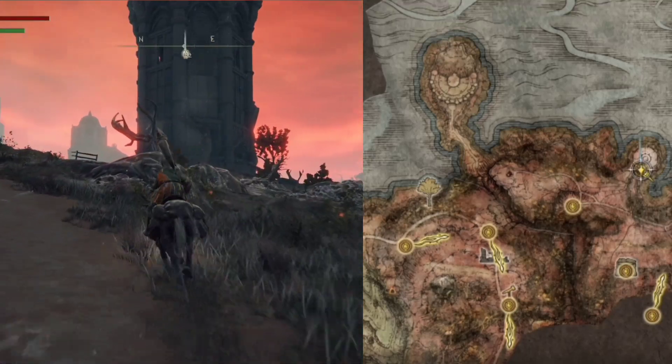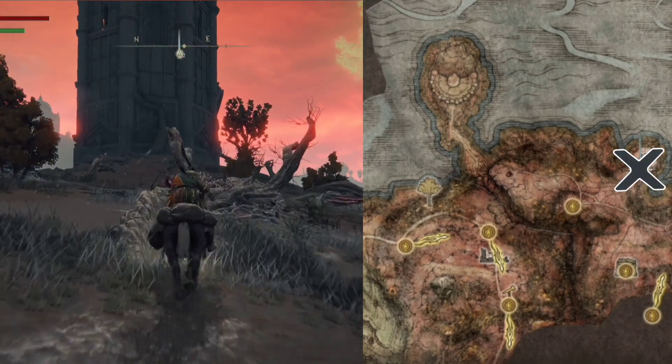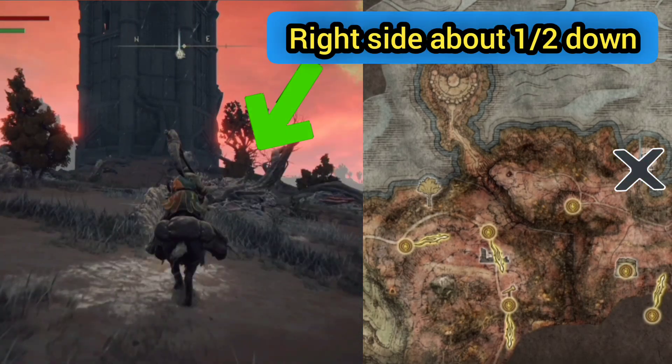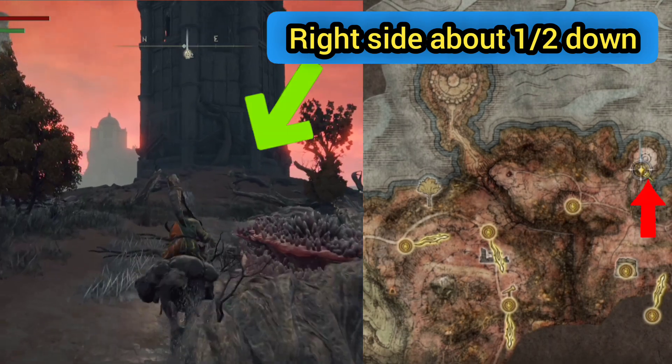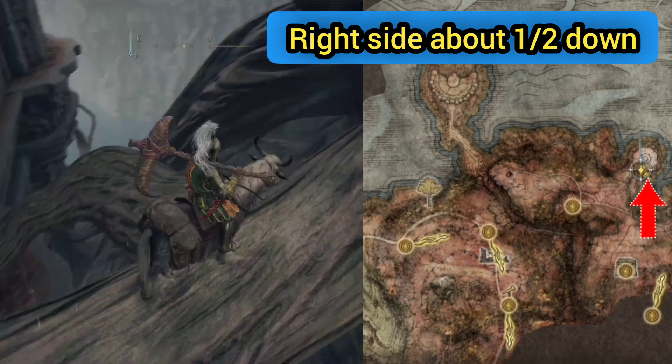Our search for the Stonesword Key leads us to this big building right here. It's actually going to be located on the right about halfway down the bottom. I found that out the hard way after climbing around it and doing a bunch of searching.